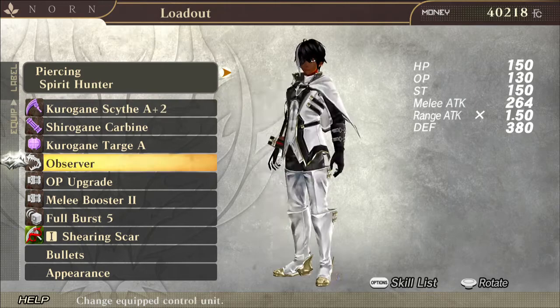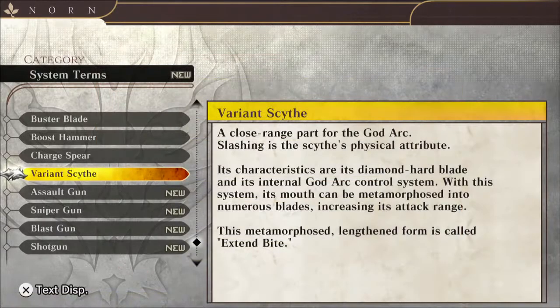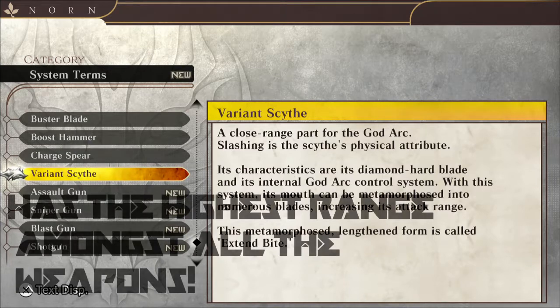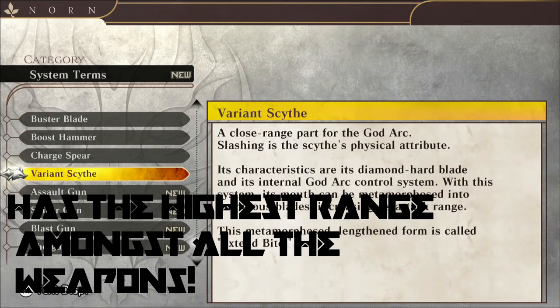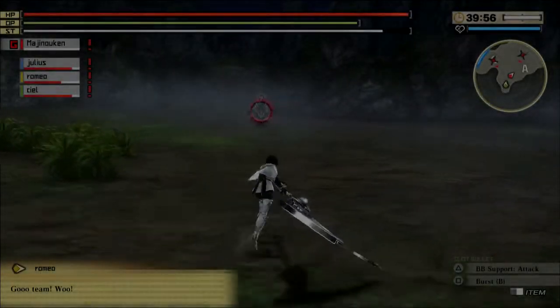This weapon is actually quite special. According to the database, the mouth can be metamorphosed into numerous blades, increasing the range. In a short second I'm going to be moving on into the gameplay, but this weapon should be used at a medium range.